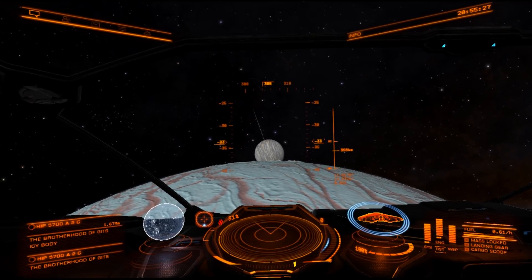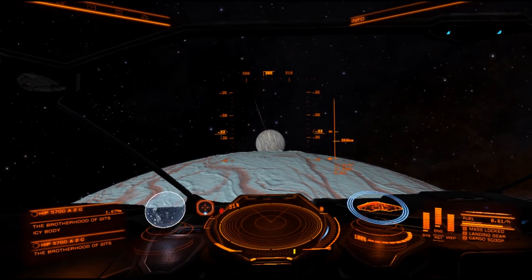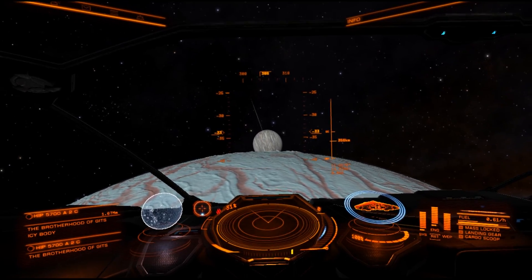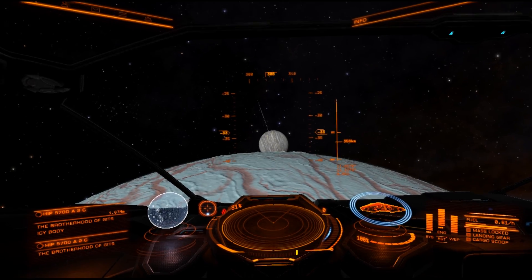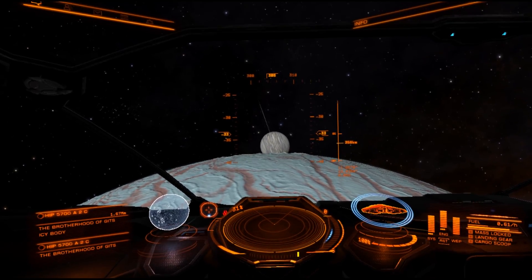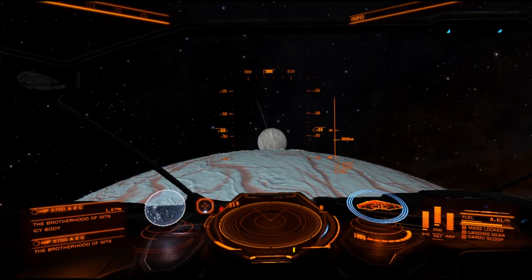Edie, what is your purpose? I provide an interface between commanding officers and the world of Elite Dangerous. I can provide information about the world around you, or at your command, take control of your ship. I exist to assist you. Edie, you ready to go? Let's hit it.